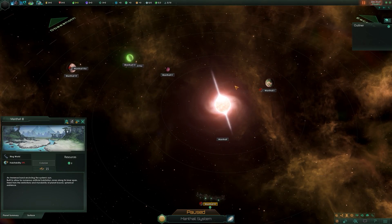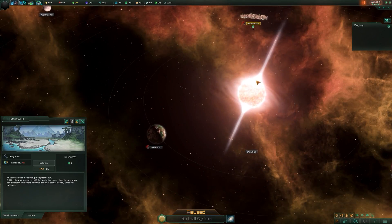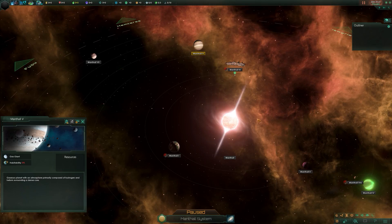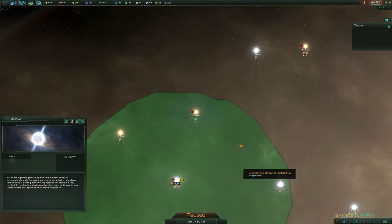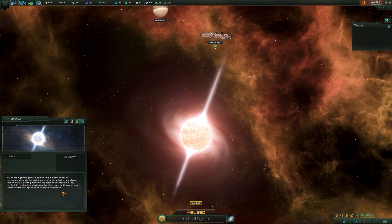That's all of the planet types covered. The center of this system is actually a pulsar. There are several different types of suns and stars - they don't generally mean a huge amount of difference by themselves, but if you mouse over them they do normally explain them.